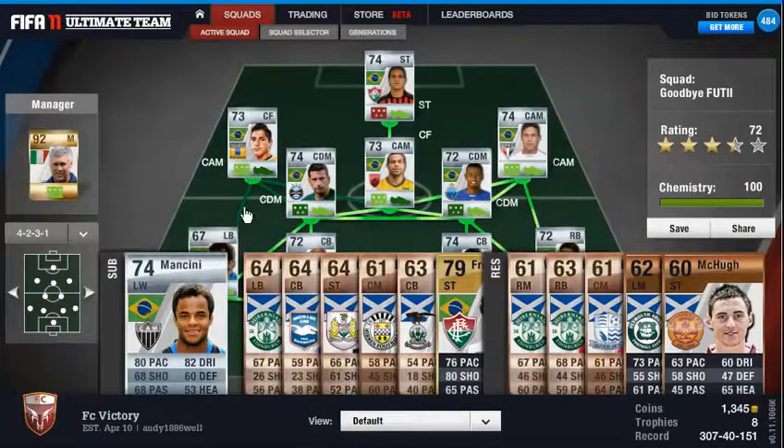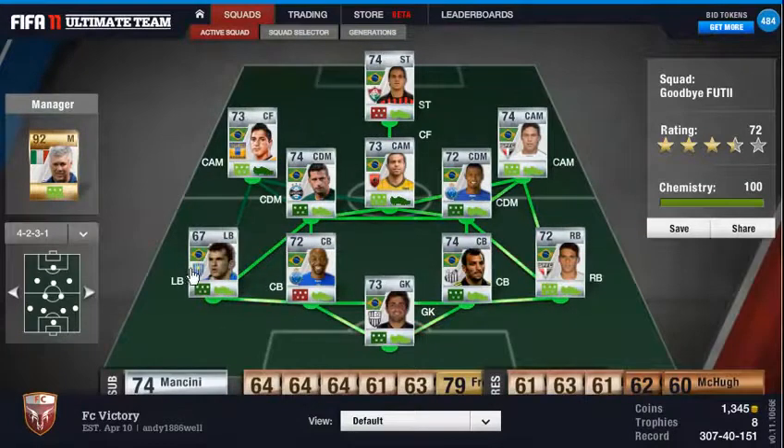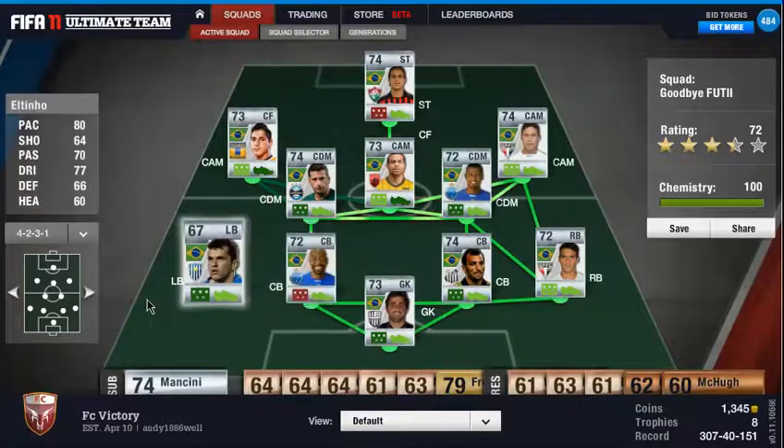Now I'll show you my defence. At left back we've got El Tino — he's got 80 pace, 77 dribbling, and 70 passing, so he's not a bad player. It was either him or Azavedo, but I didn't have the budget for Azavedo, as this is a pretty much budget defence right here.